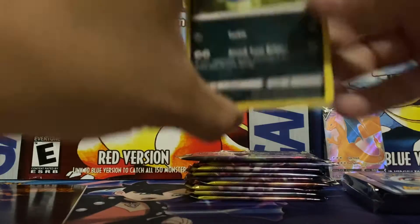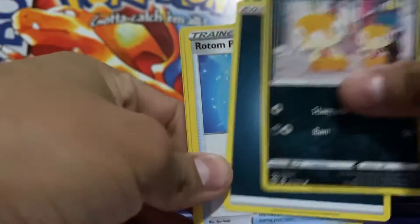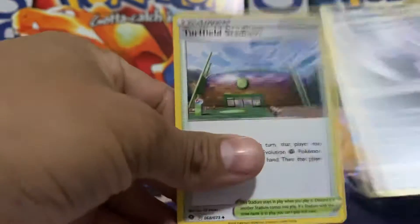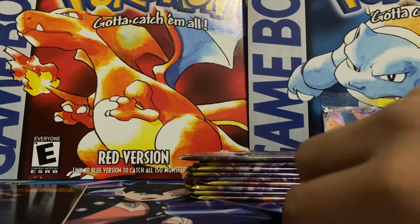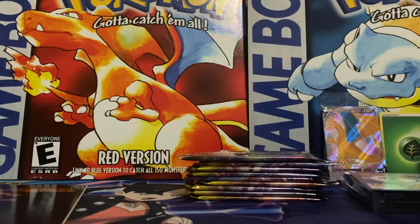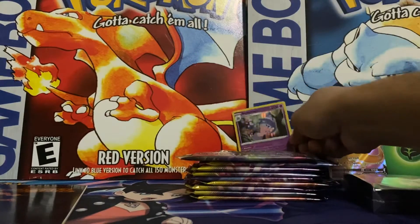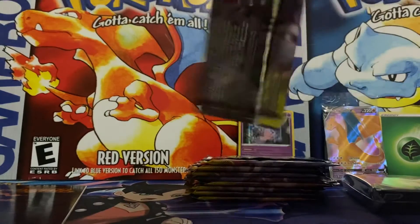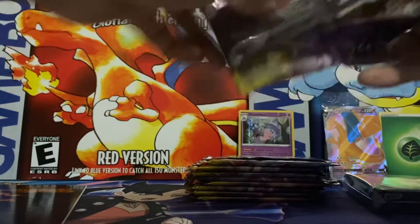Pack number one: Inkay, Pokeball, Scolipede, Galarian Zigzagoon, Scraggy, Dark Energy, Rotom Phone, Malamar, Turffield Stadium. We got a nice Reverse Grass Energy — that's my favorite type, top three for sure. And our rare is a Hatterene. Not the best start, but there are guaranteed holos so we're just getting started. My friend Kenny was able to pull his VMAX Charizard out of literally just a Marnie box, so hopefully we get to feel that today.